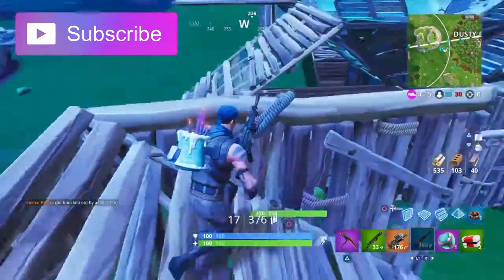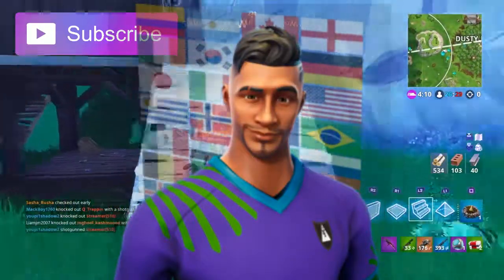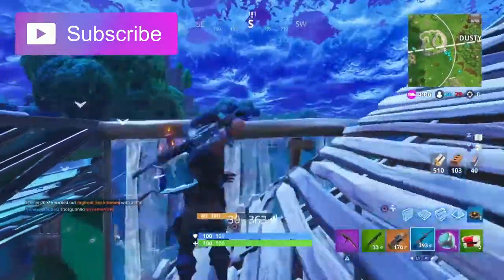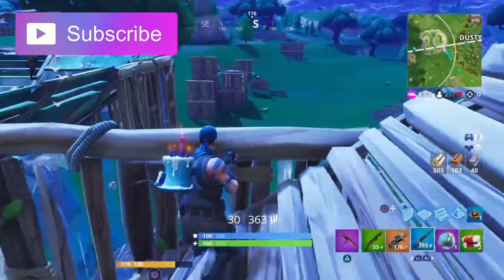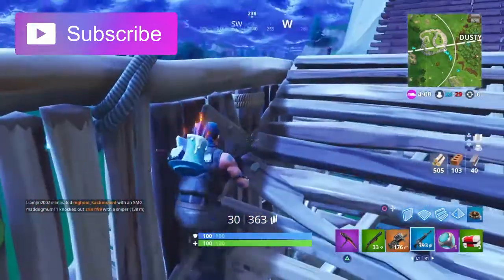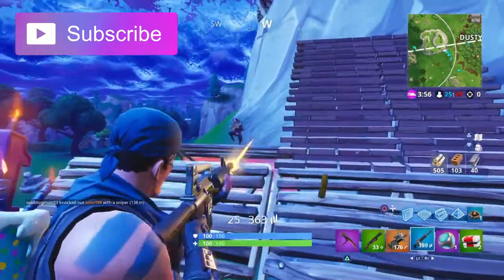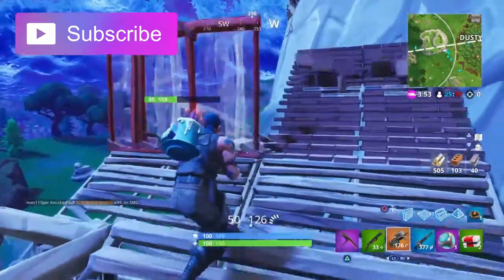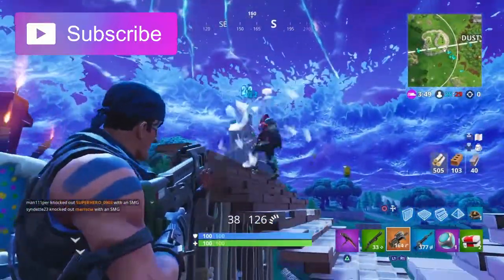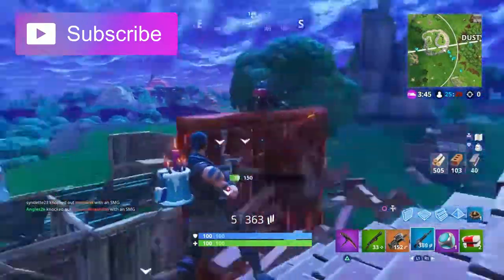Starting off this list is the Midfield Maestro. I like this skin because you can customize it to any number or country you wish to display. It also kind of reminds me of the Squad Leader but as a footballer. This skin came out during the FIFA World Cup in season 4 and will cost you 1200 V-bucks — it's a rare, blue rarity skin.